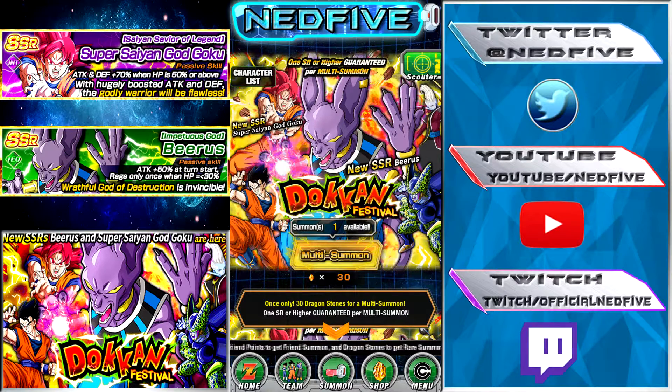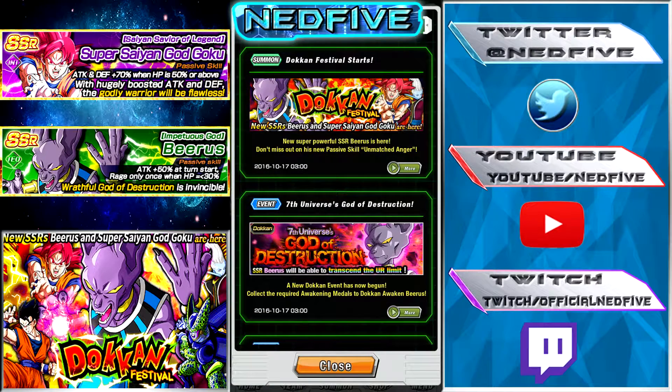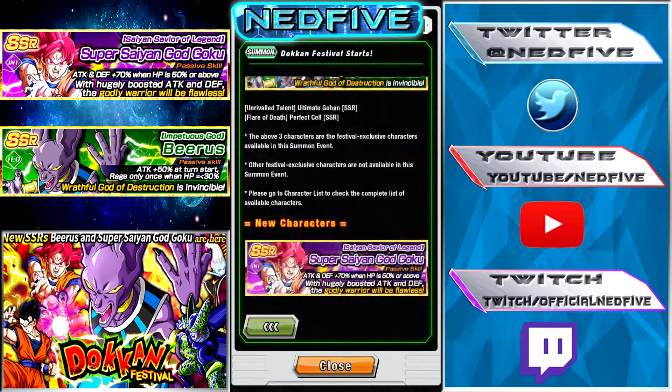Hey guys, what is going on? It is Net5 here and today we are doing the new Dokkan Festival summoning with Beerus. We got a 30-stone discount multi. I'm going to go ahead and do that, but before I do, I'm going to go ahead and get to the news here and show you guys a few different things. We got the Dokkan Festival news here and just some of the characters we're going to be getting.